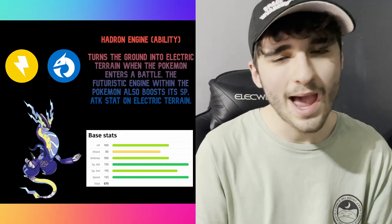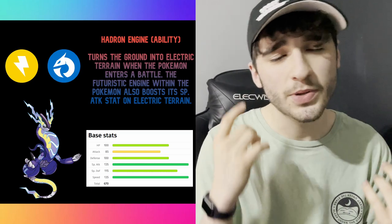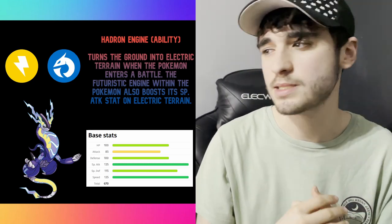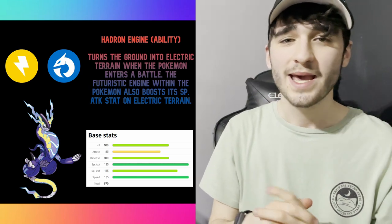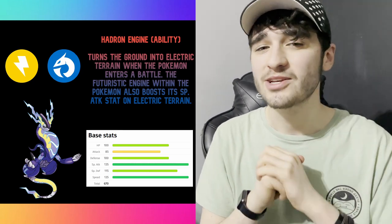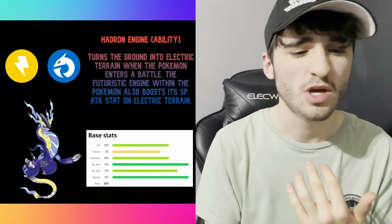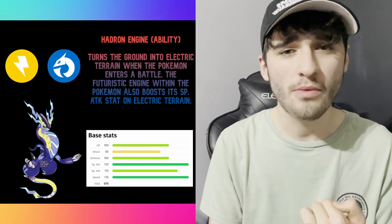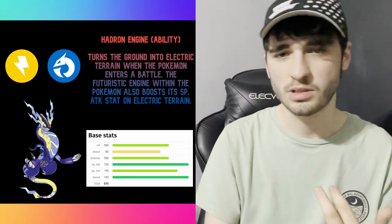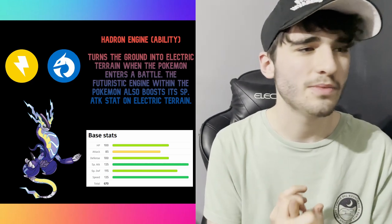When it comes to his ability, it's called Hadron Engine — it turns the ground into Electric Terrain when the Pokémon enters battle, which basically boosts electric-type moves, which is very handy since he is an Electric-type Pokémon combined with Dragon type. When it comes to Miraidon's moves: it's Power Gem, Electro Drift, Charge, and Hyper Beam. So once again it's a very attacking-based moveset, all special attack. I personally used Clodsire, as you saw in the video, because he's immune to electric — he did quite well against Hyper Beam, only taking off about a third of his health. Clodsire can survive six turns if it uses Hyper Beam because it takes the extra turn to charge up.